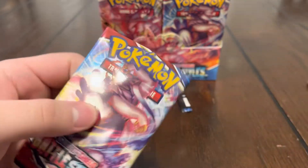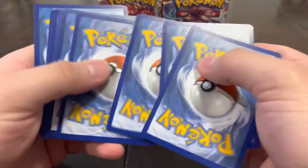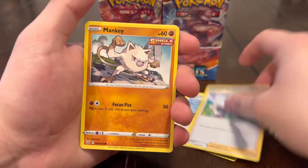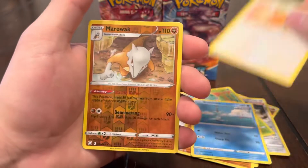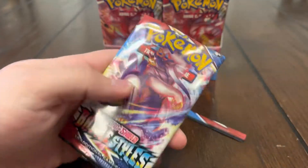Next pack — we got that big Tinkatink full art. That card is really sick, I really do like the colors on it. We do already have that one unfortunately, but it's in better condition than our first one we pulled, so at least we're happy with that. We got Mankey, Mawile, Foongus, Mantis, Remorade, Spiro reverse, Marowak, and a Laurantis regular rare.